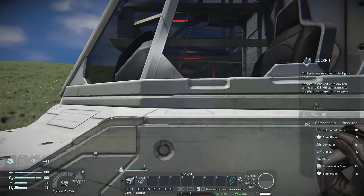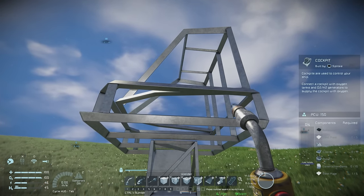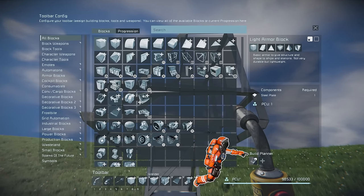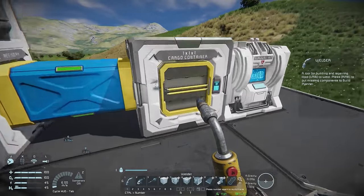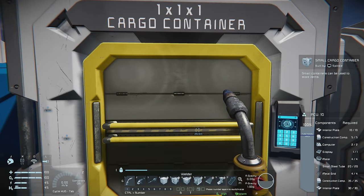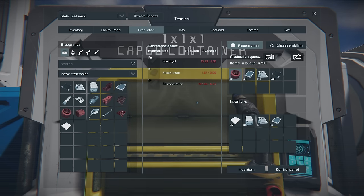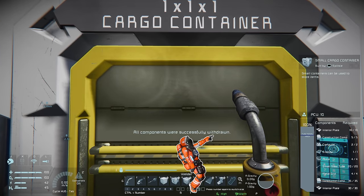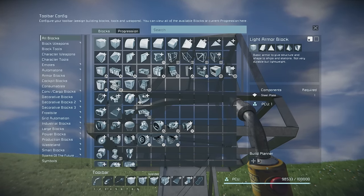Place the cockpit on top, then we can use a new method to get all the parts we need. With our welder in hand, right-click on the cockpit and it will say 'components added to build planner'. Press G and in the blocks menu you'll see a build planner section in the bottom right — this lets you add blocks to a list for ordering components from production. Walk over to the cargo container and, while highlighted, press Shift+Middle Mouse — it will say 'all components were successfully put into production'. Then press Middle Mouse on the inventory access port to withdraw the components. Sometimes you may need to middle mouse more than once. Collecting components also clears the item from the build planner.